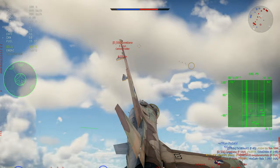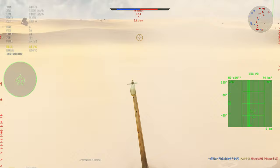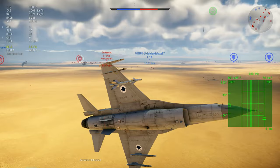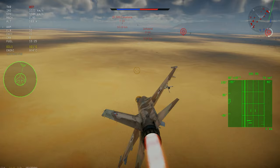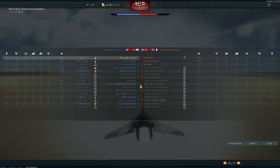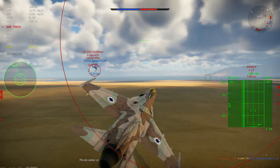All of these missiles have the same coding in the core game for their level of quote-unquote IRCCM — it's not an actual modeled thing right now — but the code does cause them to ignore certain flares and re-acquire the aircraft. However, a larger FOV really does help the flare work. The R-60 and Python 3 really do like those flares, so you have to bear that in mind.